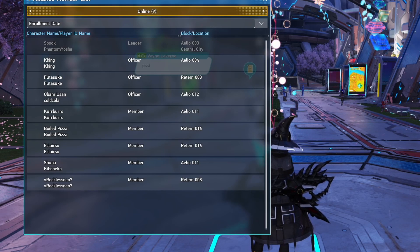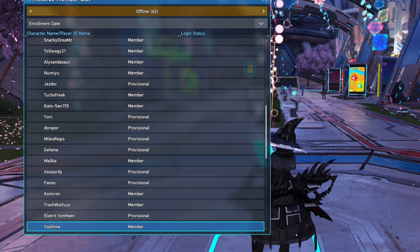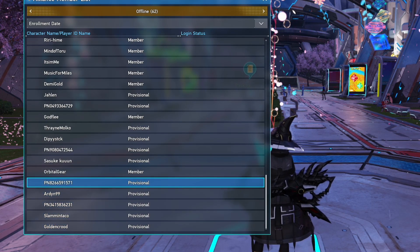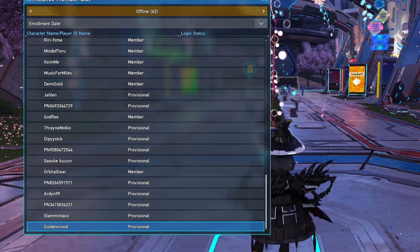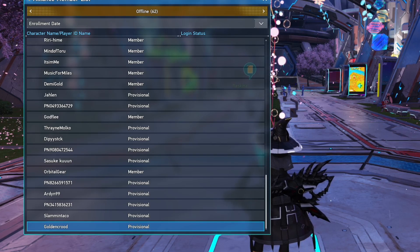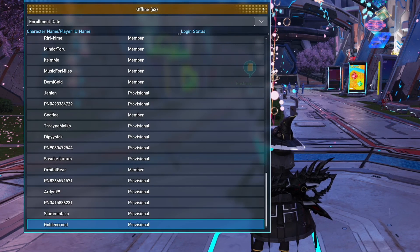Let's start with how to update your player ID name. This code would be displayed as PN and a bunch of numbers. Leaving this alone will make it difficult for leaders of group chats and alliances such as myself, and prevents me from keeping track of who you are, because you just show up with your PN code. I don't know if I have to purge you for activity or what.